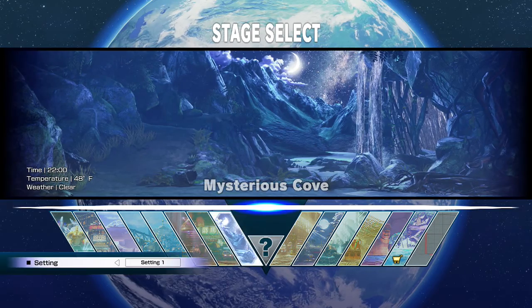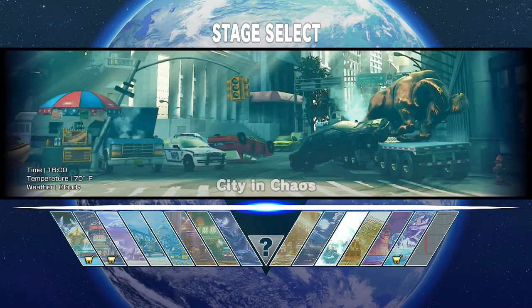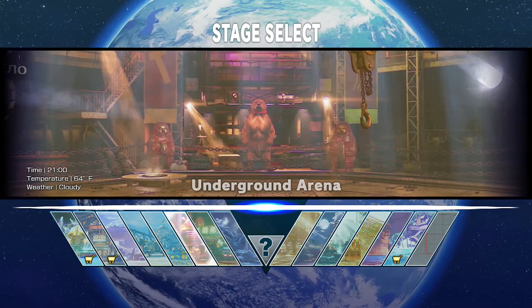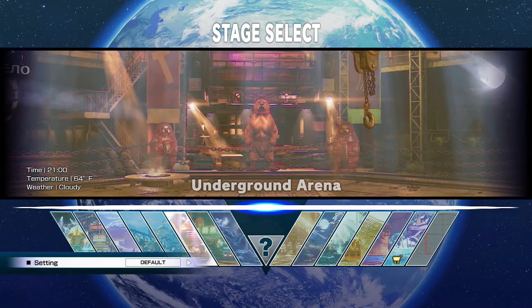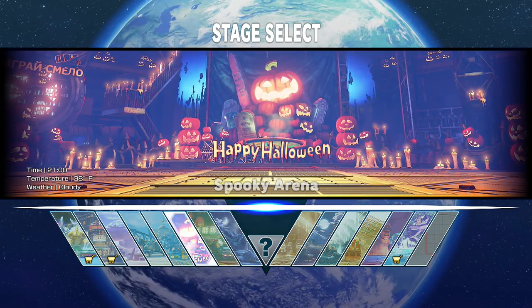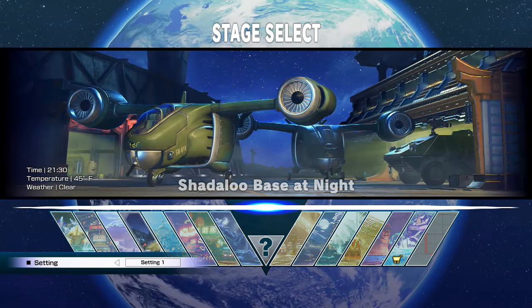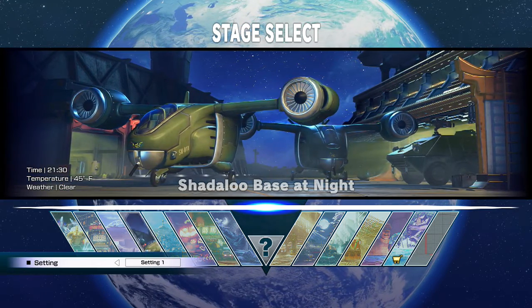For the underground arena, this is the Halloween stage right here, so you just select it like that. And the Shadow Base — there you go. So that's basically how you select those stages.